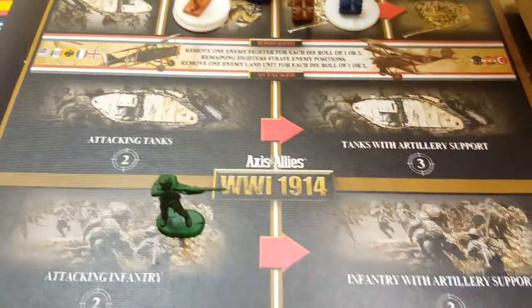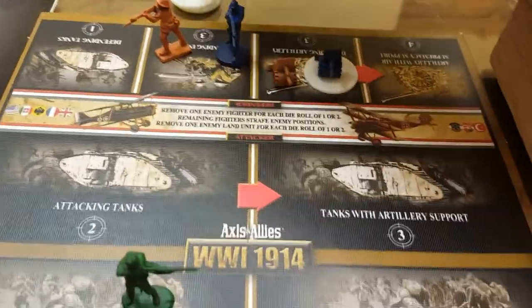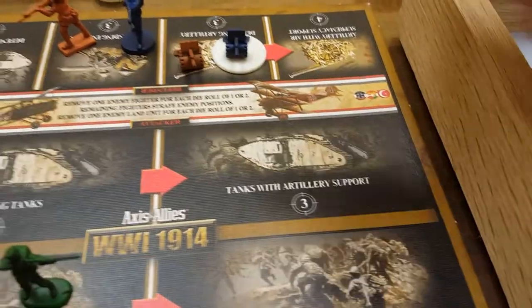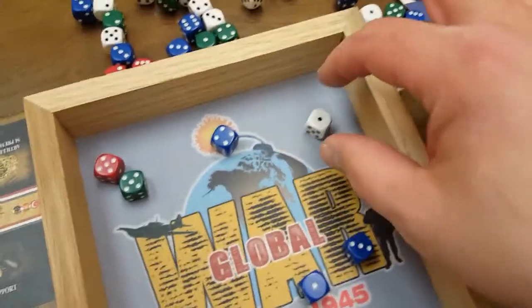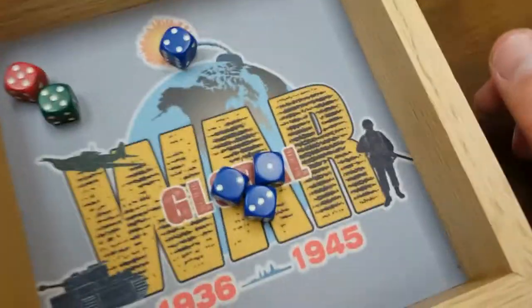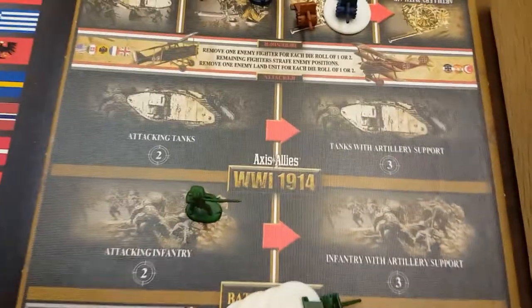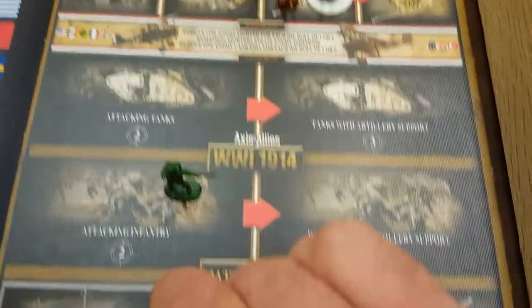Austria-Hungary scored two hits total. We'll take two of the Portuguese troops under French command as casualties. Return fire from the French: seven units rolling three or less including artillery — France scored four hits total. Austria-Hungary will take four artillery as casualties.